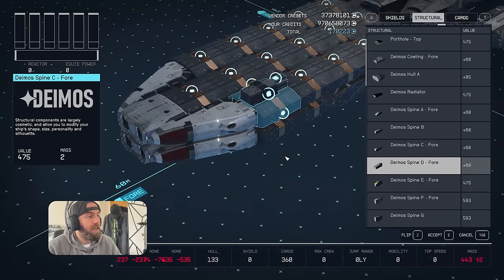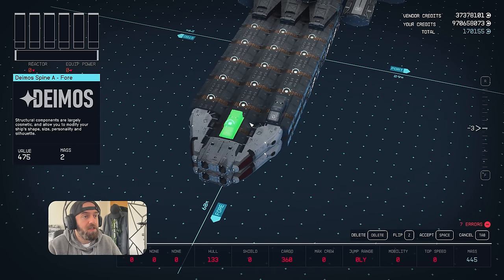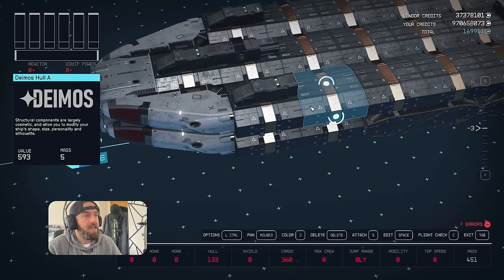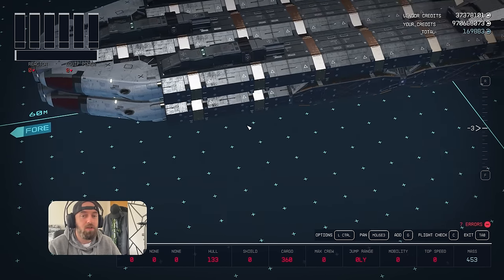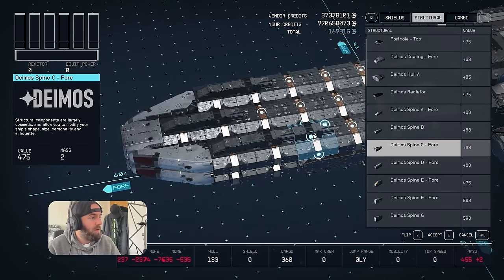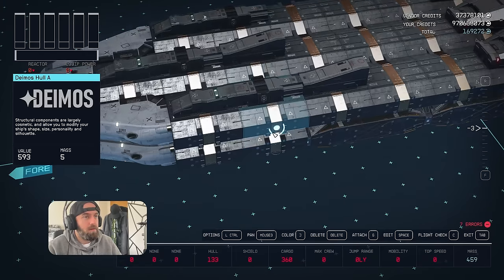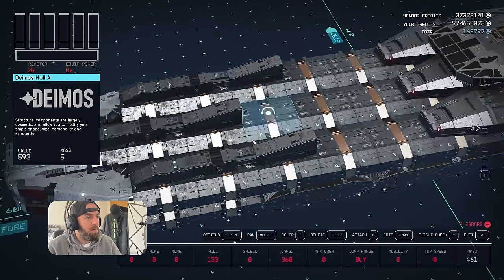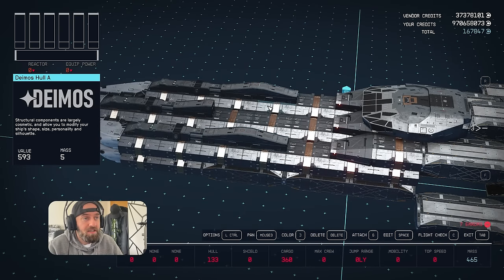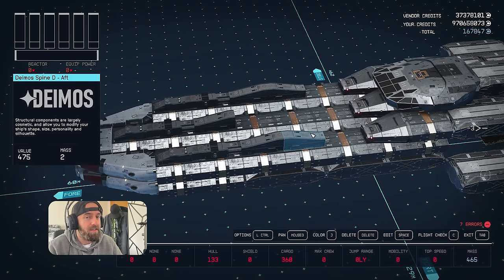We'll start with spine A right here, doing this across all three sections of our Deimos holes. Next spine C, and then after spine C we're going to use spine D. Then grab another spine D and flip it on these two sections - we're not doing it for the middle one because where we're doing the drop down glitch, this is going to blend in nicely.